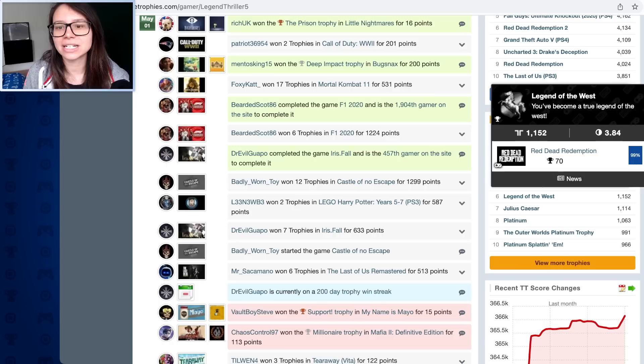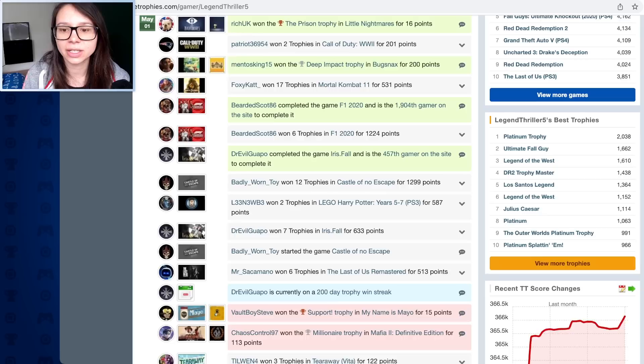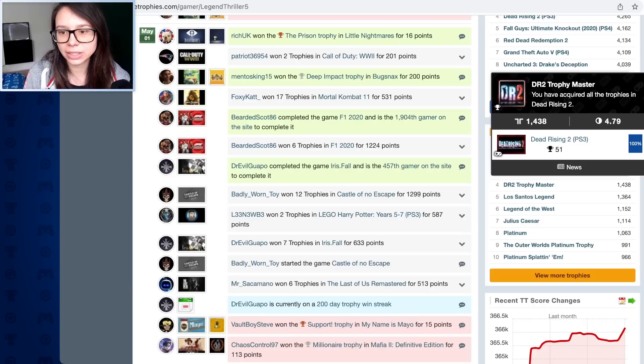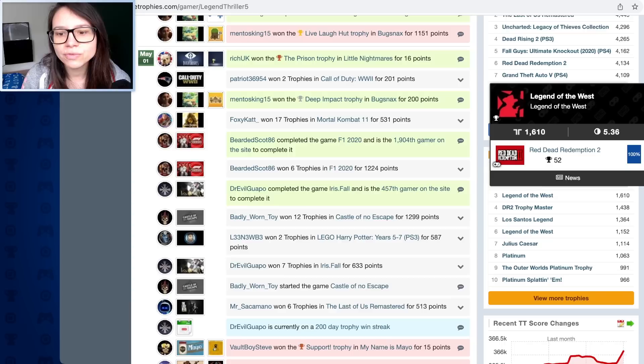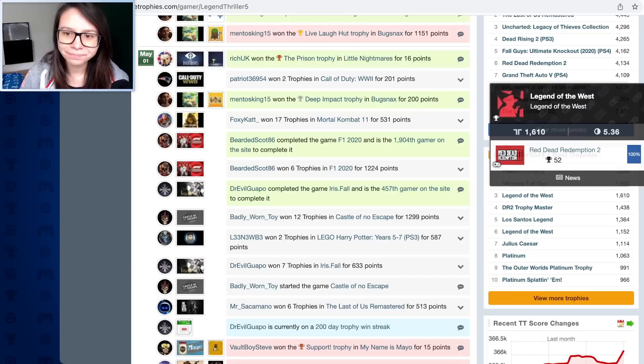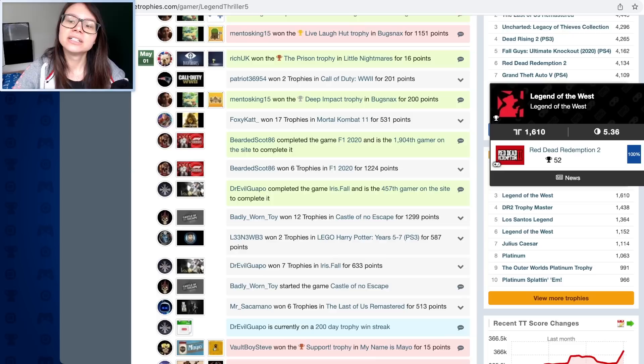At number six, 'Legend of the West' - that's the Red Dead Redemption 1 Platinum. You've become a true Legend of the West - 1,152 points, ratio of 3.84. Next up, a recent addition: 'Los Santos Legend' - congratulations, you're Vinewood's biggest star - that's the GTA V Platinum on PS4, 1,152 points. I'm proud of that one, it's pretty rare. Then the Dead Rising 2 Platinum Trophy. Then another 'Legend of the West' - how has Rockstar named two trophy platinums the same?